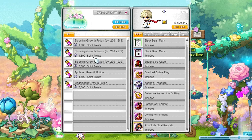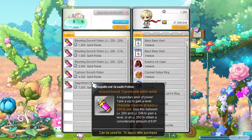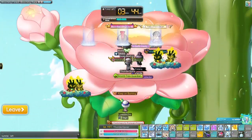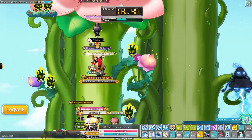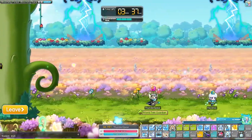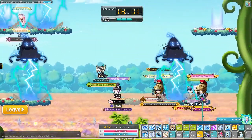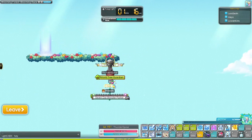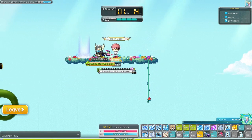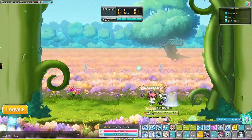Just remember you first have to hit your daily coin cap of 300 before you can participate. Another way to get coins for the event stores is by participating in an event race. This race is available at the 15 and 45 minute mark of every hour. Complete the race to get blooming coins that count towards your daily limit. Once you hit your daily limit you can still participate if you enjoy it, but you won't get any more rewards.